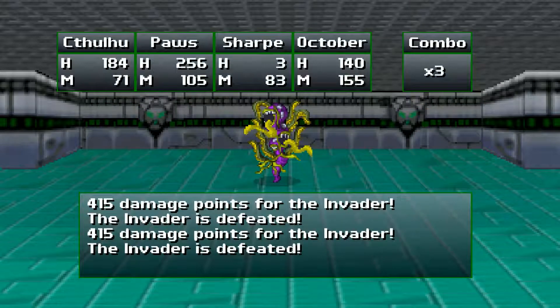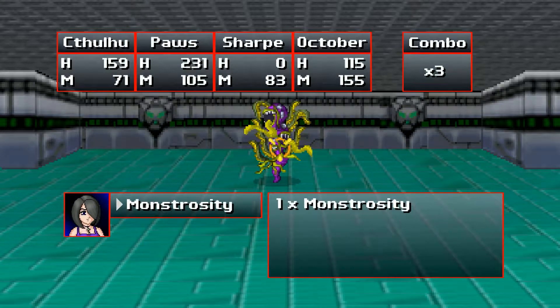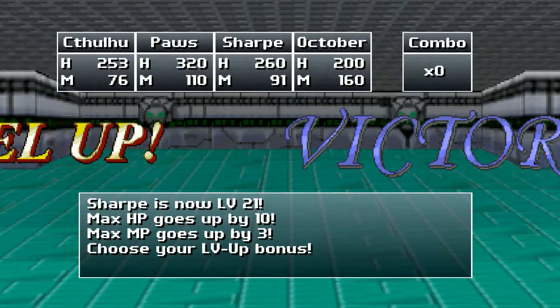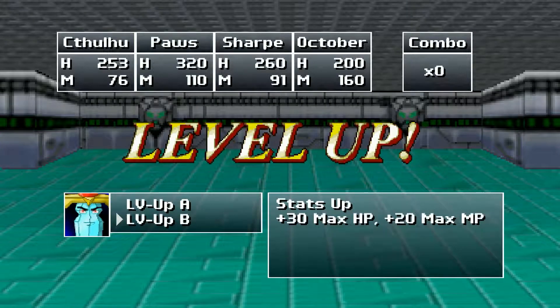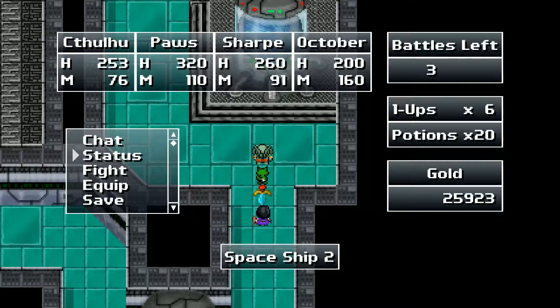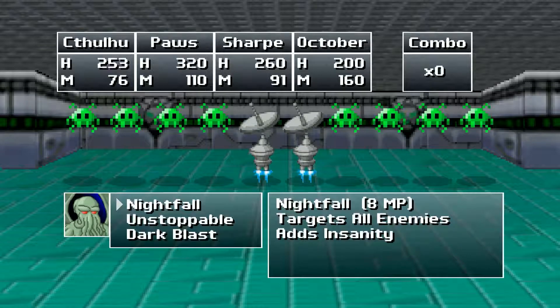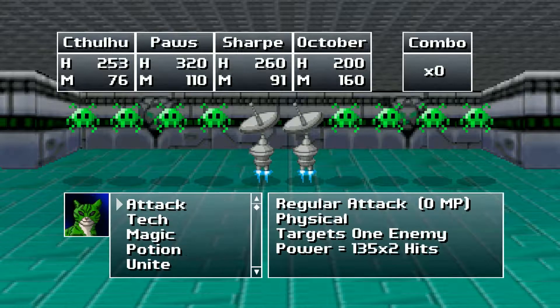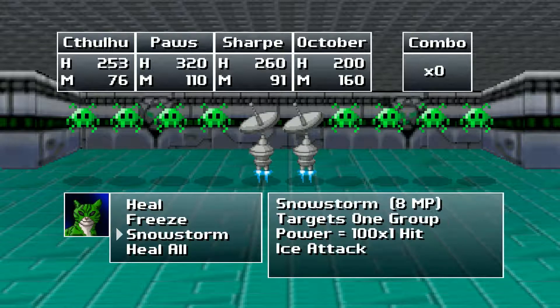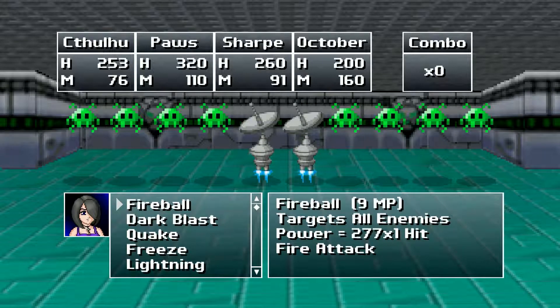Sharp is extremely low on HP but okay, I think we can clobber these guys. Sharp got another level — let's go with 10 to everything, I'll take that. Very nice. Let's get these last three battles out of the way. We need tentacles, snowstorm on the middle guys, tempest, and fireball.